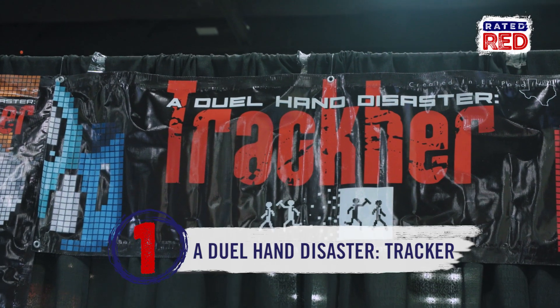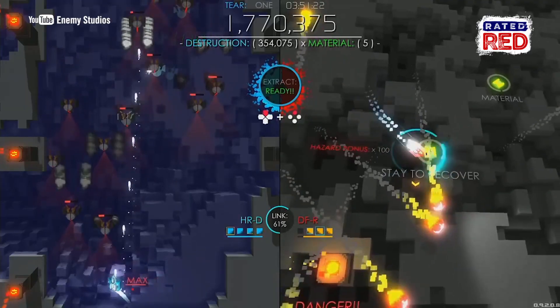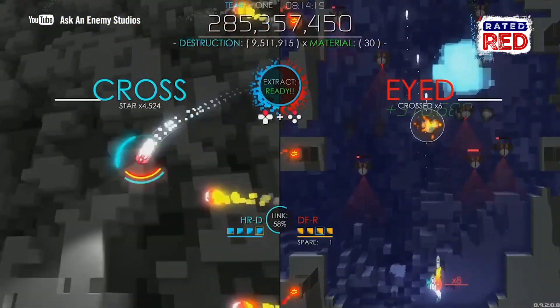So Dual-Hand Disaster Tracker is a split-screen, single-player, twin-stick shooter. You're controlling two ships at the same time. You're trying to kill some enemies on the left-hand side and earn your points, and on the right-hand side you're recovering resources that are helping you multiply those points.